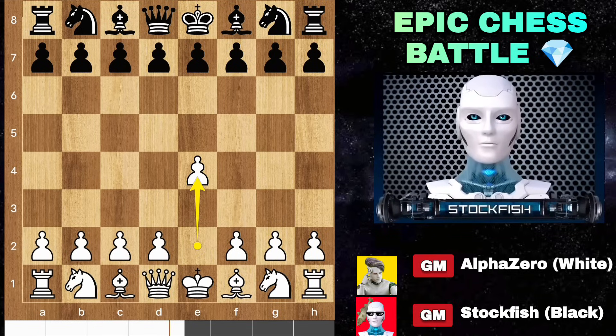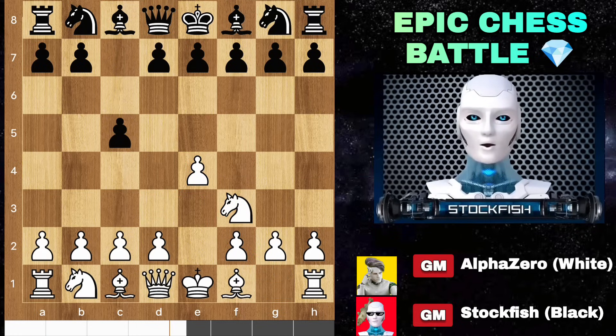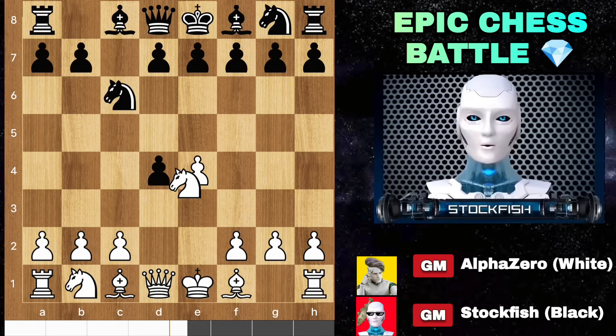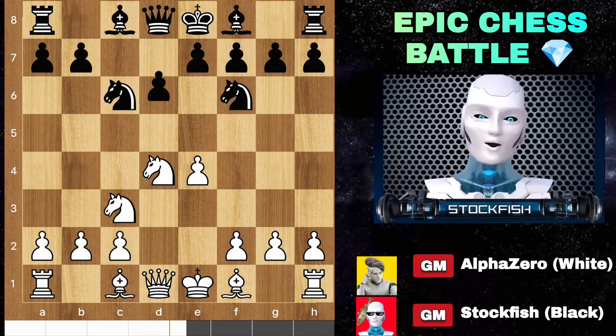Alpha started the game with E4. We have C5 and here you can go with Knight F3. Let me show you an opening trap. Knight C6, D4 — open Sicilian. Black can choose either D6 or E6; Knight F6 is also a popular choice. The game developed in the classical variation of the Sicilian after D6.